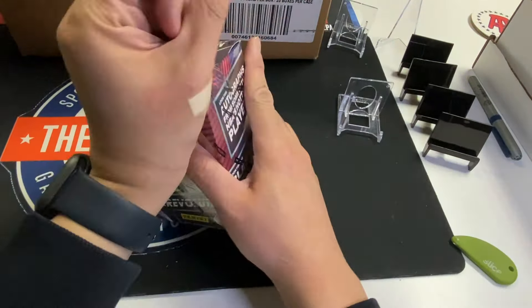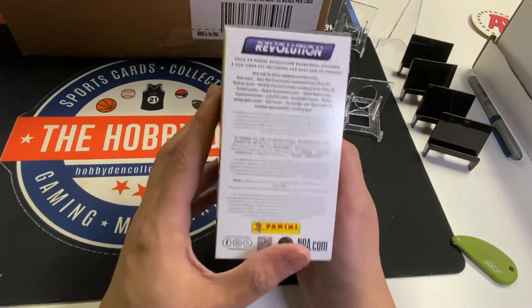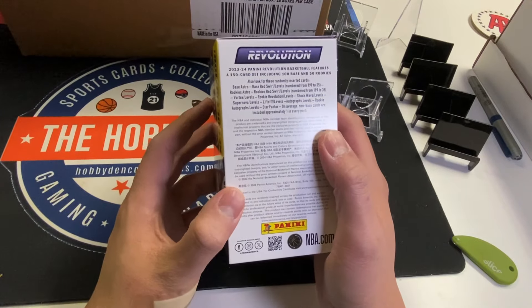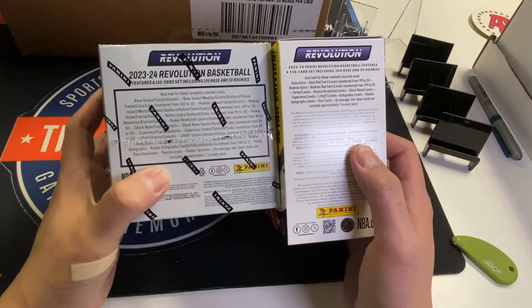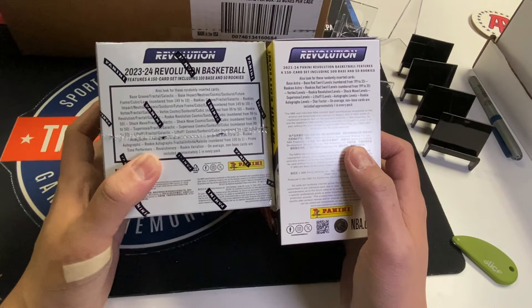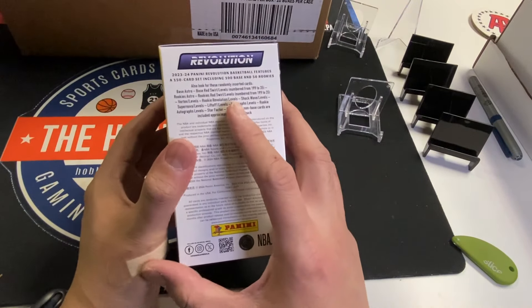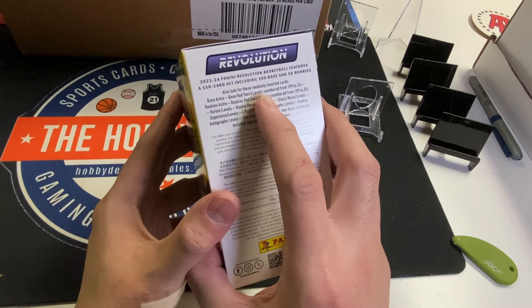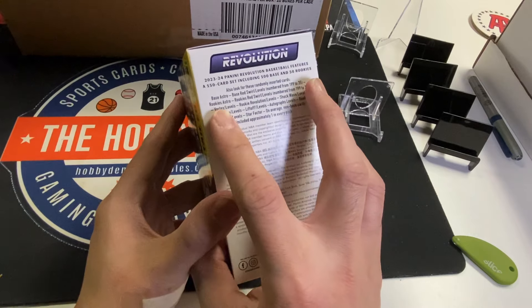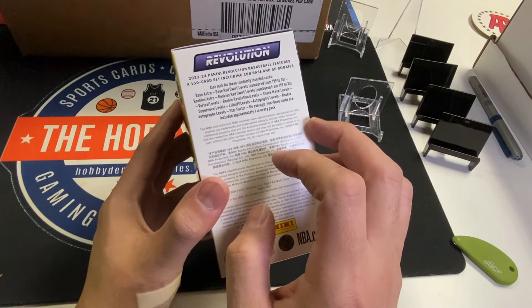This is the retail edition — the debut of Revolution into retail products at Target, Walmart, etc. But you're not getting much compared to the hobby. In hobby, you get galactic, fractal, all different types of parallels, variations, cosmic. With retail, you're just getting the base red swirl numbered to 199, levels numbered to 35, and rookies astro — basically only three levels of parallels.